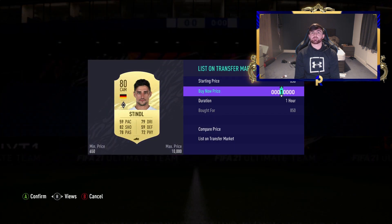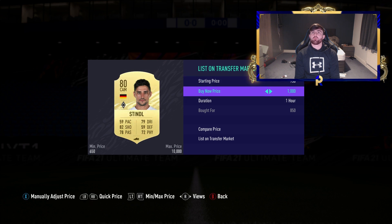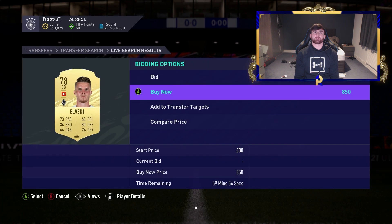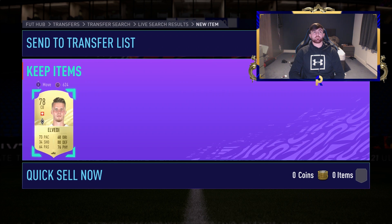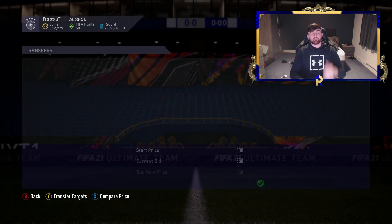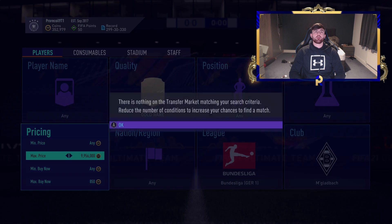This method is actually working out a little better than I was expecting. We'll have to list them at 1K — we can't push much more profit out of these low-end price players. Elvedi is a little more though; he's a Bundesliga center back and those guys do go for quite a bit — probably 1.3 to 1.4K out of him.